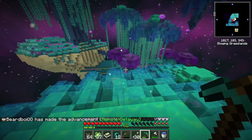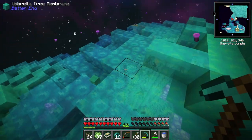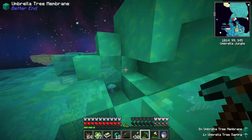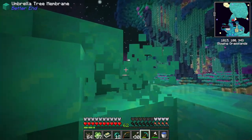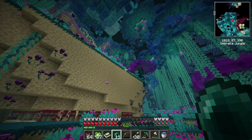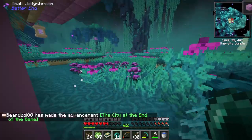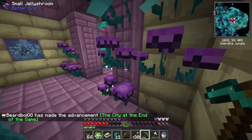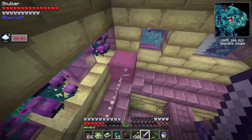Umbrella tree membrane — oh, this is a beautiful biome! It's so bouncy! I think we can make a trampoline out of this. Let's see if that works — please don't send us over the edge. Let's try to make our way inside so we're protected. Let's get these guys!